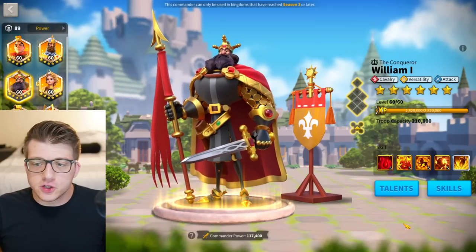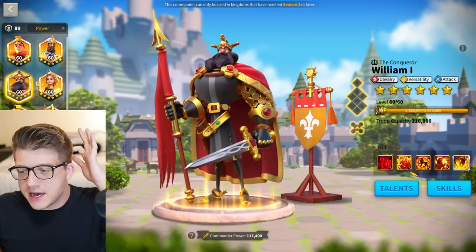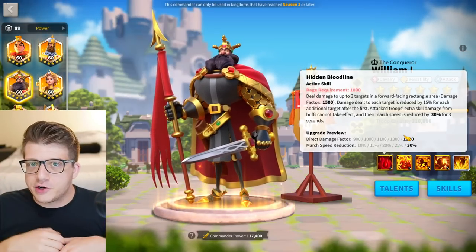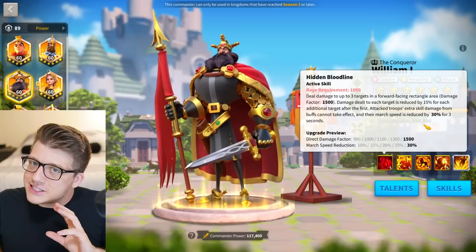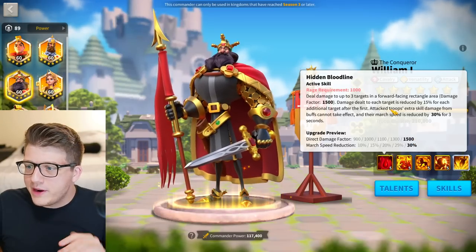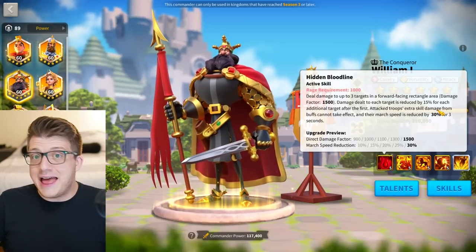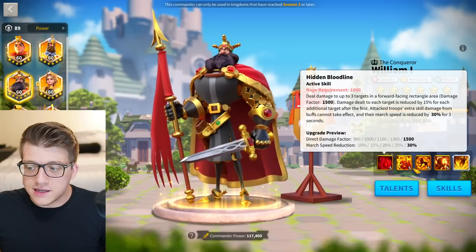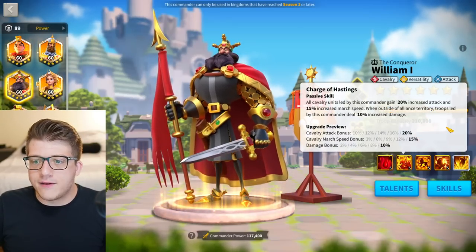That does it for infantry — now we talk about cavalry. First up is William, one of the best value investments in Rise of Kingdoms. He has a rectangle-shaped AOE with a 1500 damage factor — starting to show its age — but the reason you bring William is the rest of his kit. His active skill says attacked troops' extra skill damage from buffs cannot take effect — great against almost every enemy — plus a 30% march speed reduction.